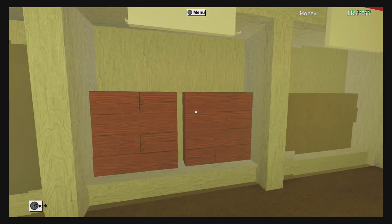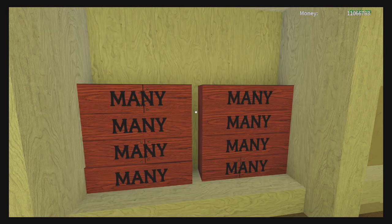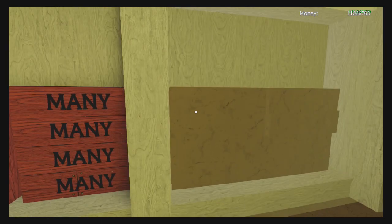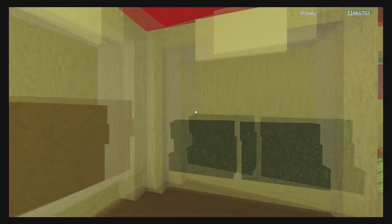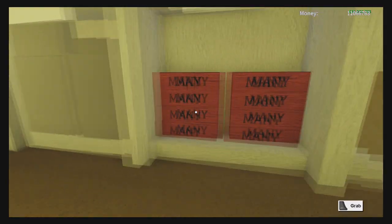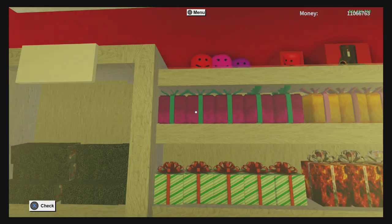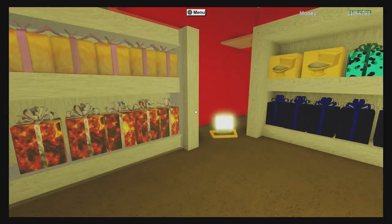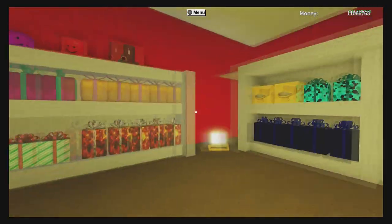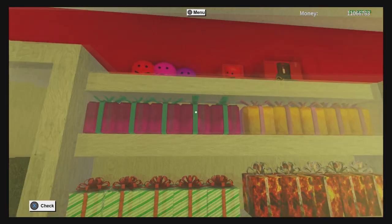We also have the many axe. The same issue happens here where the sign for the many axe just disappears behind the glass. We also have the amber axe - same issue there. We have the chicken box axe, which is amazing. We also have presents, and this is like a Christmas display. I'm still yet to change it for the next season, but Christmas is coming up soon so get your presents while you can.